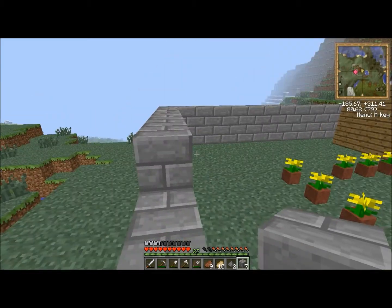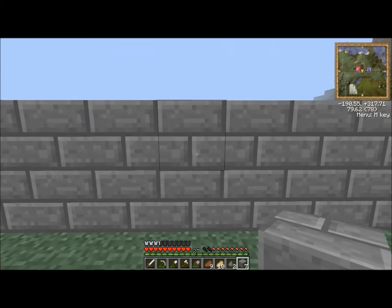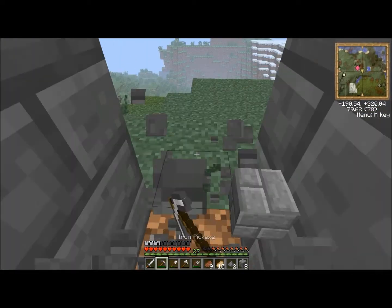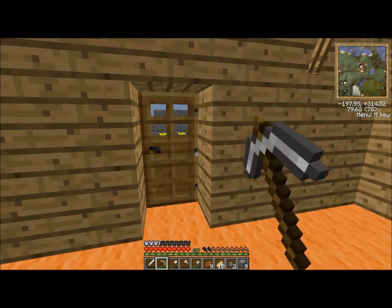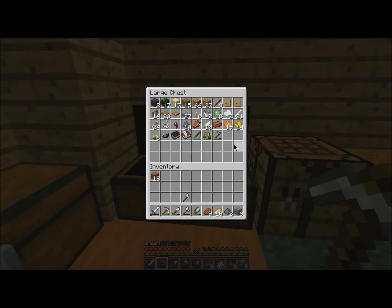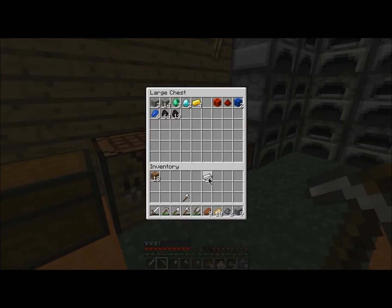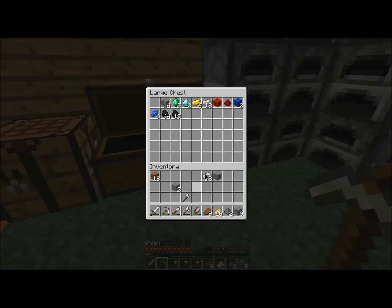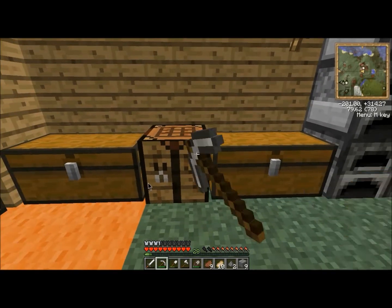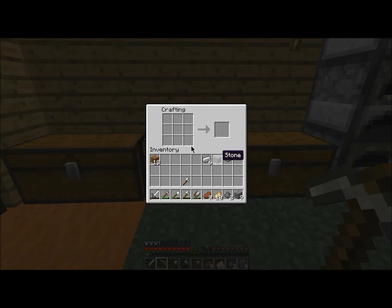This was looking good — we need an entrance though. So I guess we'll have the entrance here. I am going to make two — well three things. I'm going to need — let me just take that iron out, put that back in there. Make a pressure plate, make a button, and make an iron door.